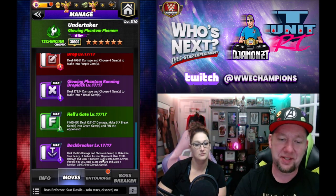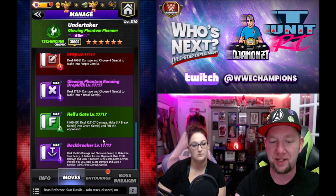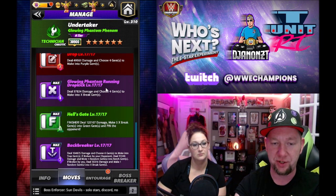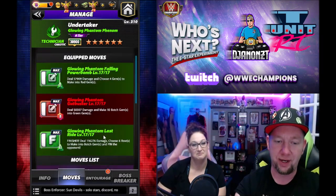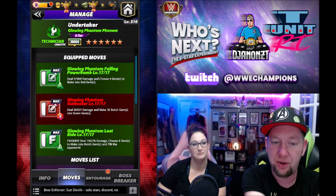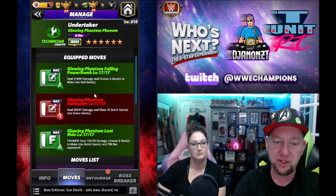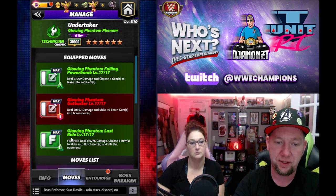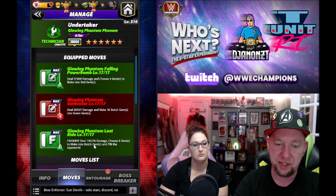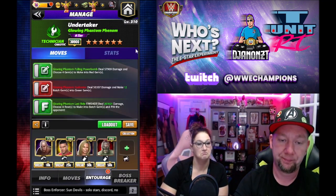The Backbreaker chooses six trap gems and if you break them they make one random X break gem - that's a lot of work to get six or nine X break gems if you're using gender. So we're not going to use the Backbreaker tonight. Starting with green-green-red: Glowing Phantom Falling Power Bomb, seven charge green, deals 57k damage and chooses four red gems. Glowing Phantom Gut Buster, nine charge red, deals 50k damage and makes 10 botch into green. Glowing Phantom Last Ride, eleven charge green finisher, deals 116k damage, chooses six rows of botch gems, and pins the opponent - that's nearly the whole board.